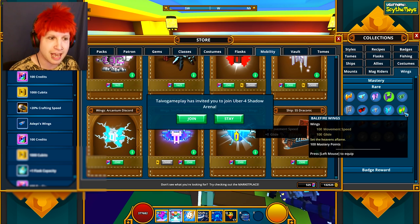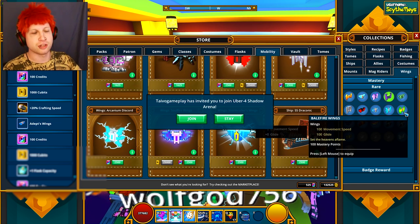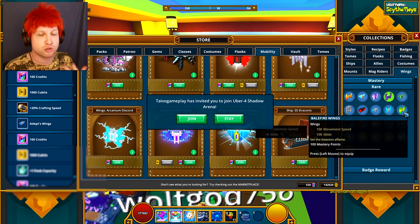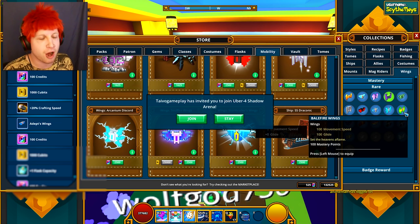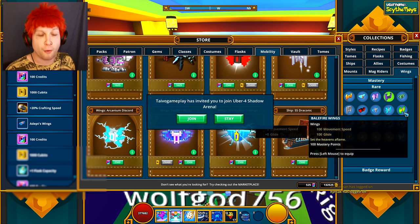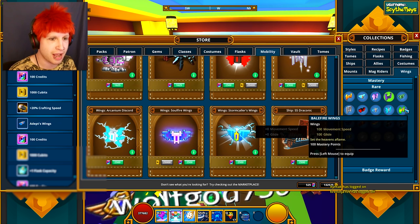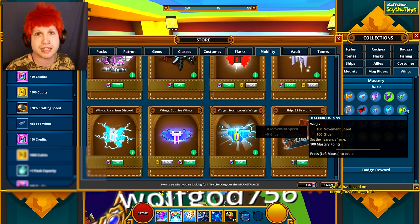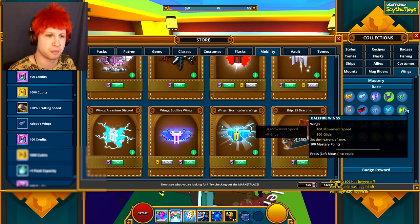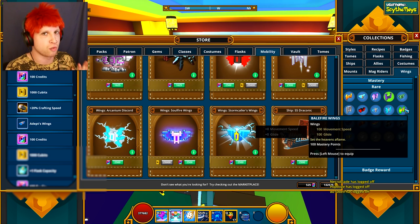The Balefire wings you can only get from watching Trove streamers on Twitch. Those streamers will choose randomly and give out a streamer box code. You go redeem it on the Trove website and then it'll show up in your inventory in-game. You can get either the Balefire wings, the Raptor mount, or a bunch of different streamer-based allies. The boxes will always give you something you don't already have.